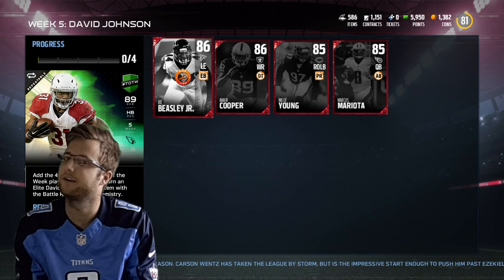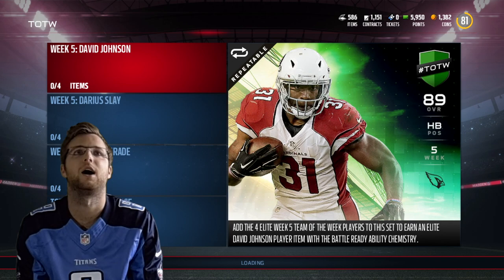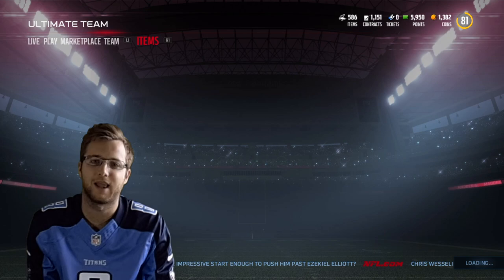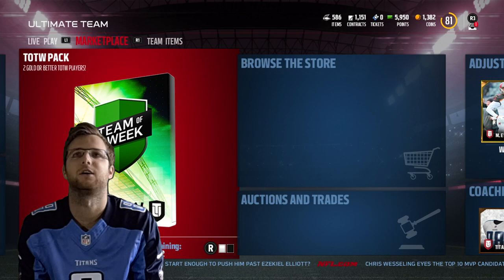Playing against this card when I did the challenges, he is unreal. So definitely David Johnson would be a huge addition to the team. I'd probably go with him before I picked up the Darius Slay, because my offense needs a bit more work than my defense. But we're going to open up some of these packs and see what we can get. You can get elite players in these packs, but who knows what my luck would be on that.